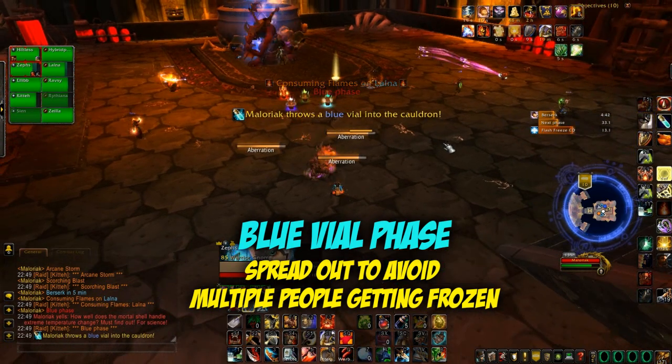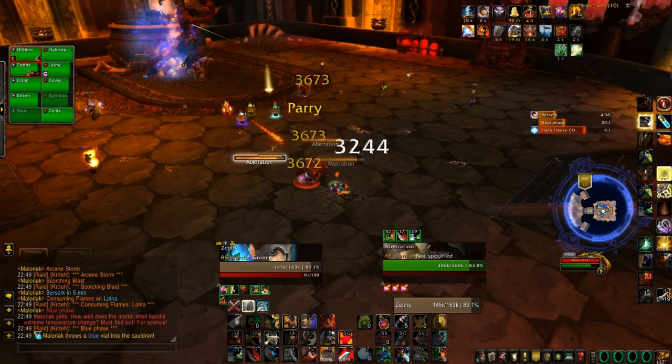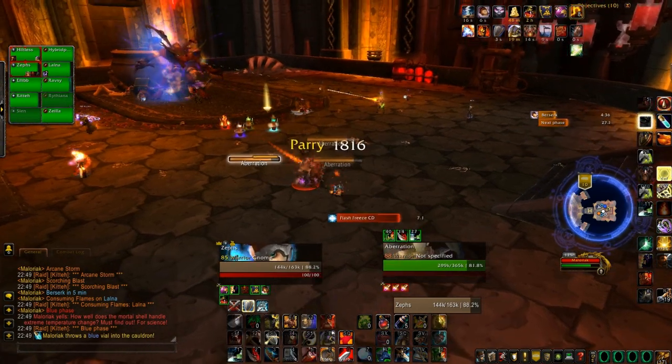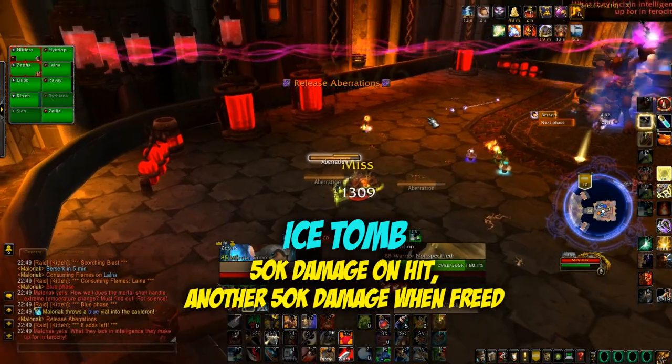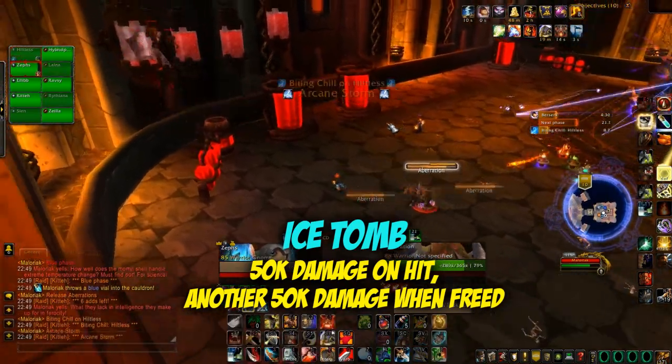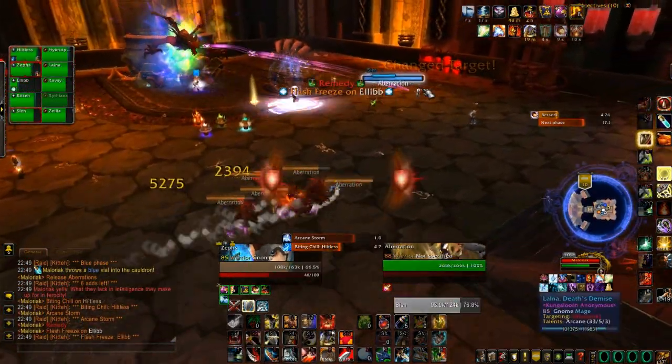So now we're going into the blue vial phase. People need to spread out to avoid getting frozen. He will randomly pick people to ice tomb, which hits them for about 50k damage. You need to break them out of the ice tomb and then they take another 50k damage when they're freed, so you definitely need to heal up the people who get ice tombed.